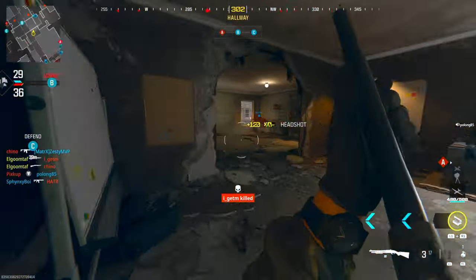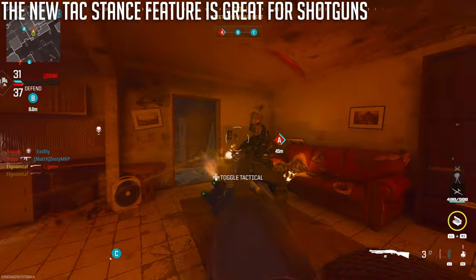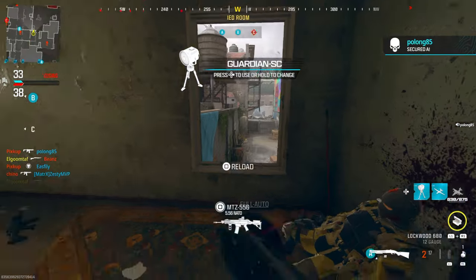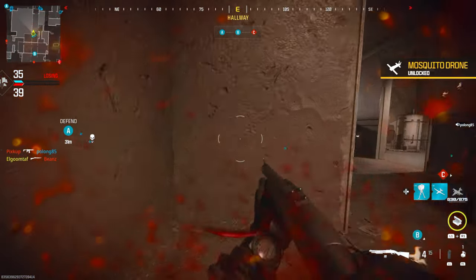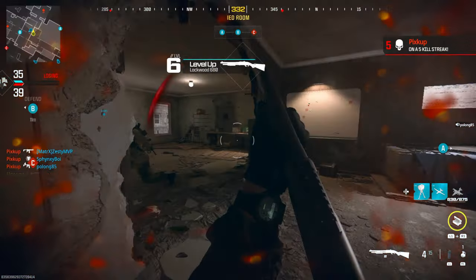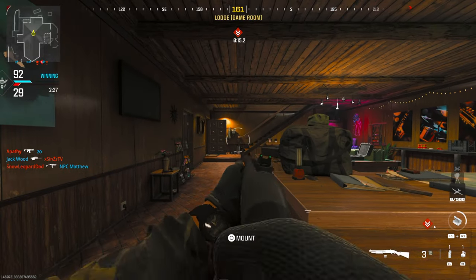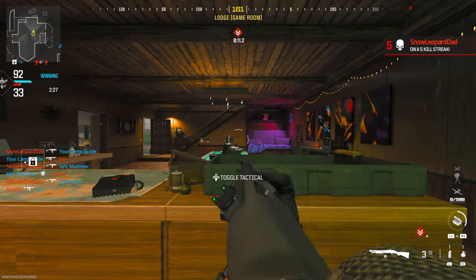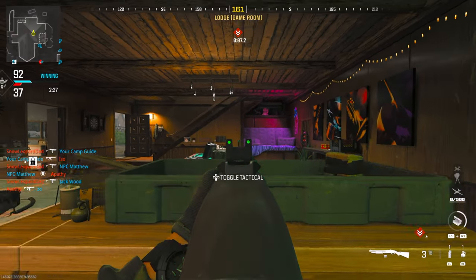Normally you either have hip fire or aim-down-sights spread, which is really tight. Now you have an in-between where it's not super tight but it is more condensed, making it a lot more feasible to hit certain shots at range and get one-shot kills a lot easier. Another awesome thing about Tac Stance is it increases your aim walking speed, so when you strafe left to right you'll be faster than if fully aiming down sights, and it also narrows your pellet spread a lot quicker.